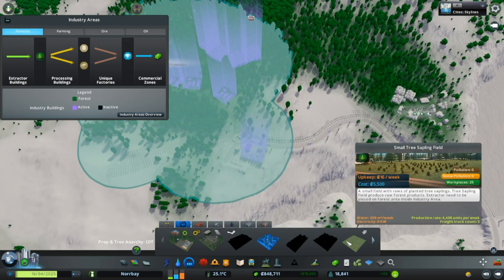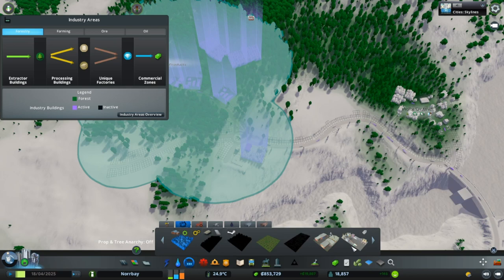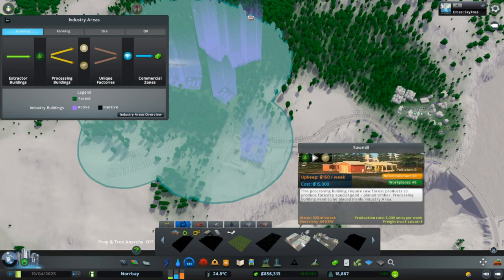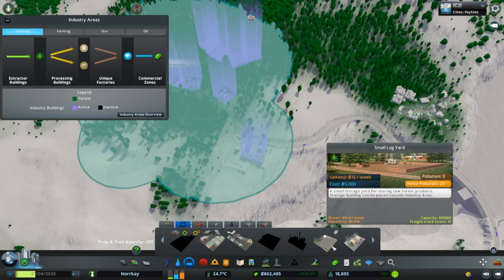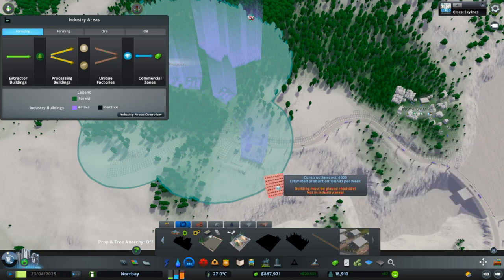And then we got this biomass pellet plant that can produce paper. And we got a sawmill already that produces plank timber. And we have storage that we can store more raw forest product. Here you can have a capacity of 400,000 - the small log here only had 300,000. And residential for 50 workers, so they don't need to come to be transferred by bus or something else up here.